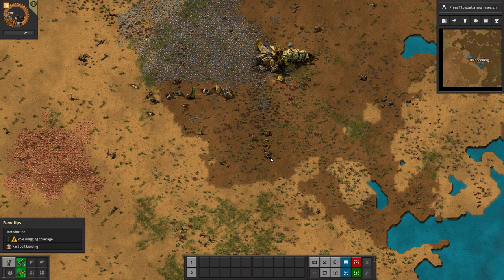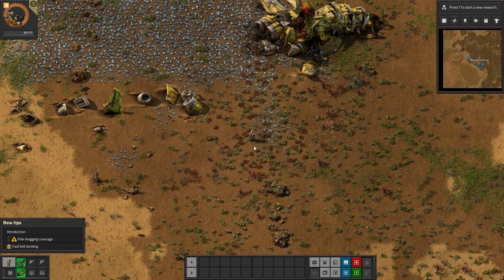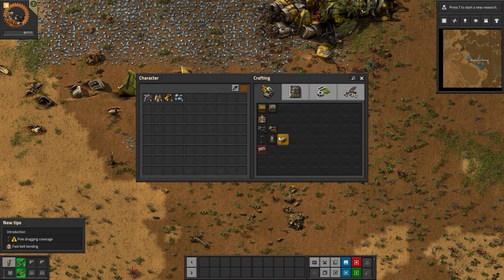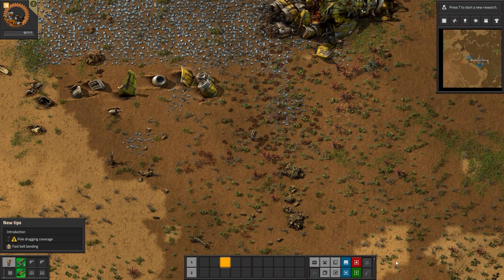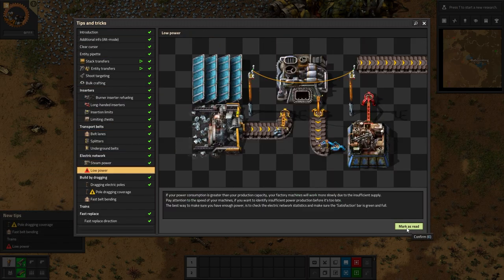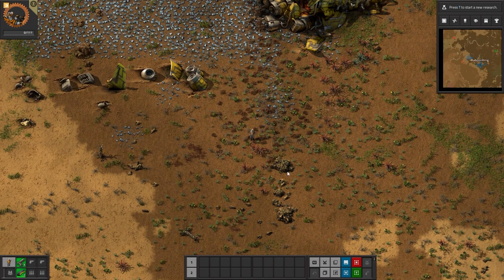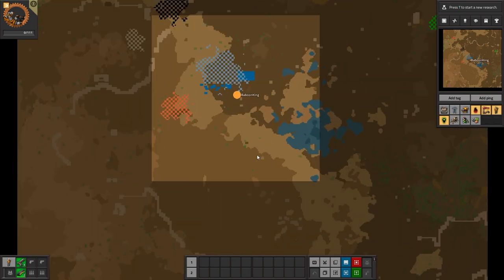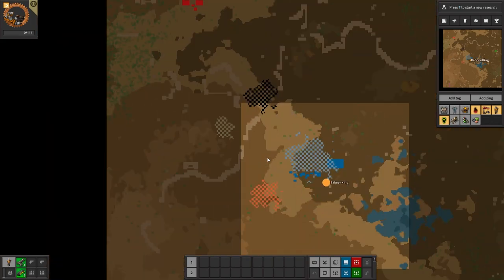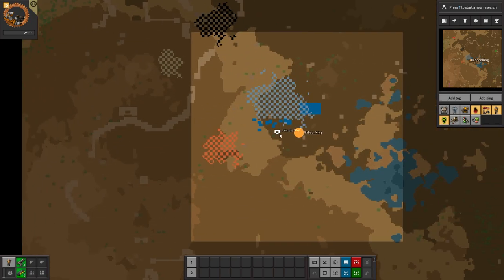A lot of things have changed for me - this menu is very different, this bar used to be on the left-hand side. If you press M we can open up our map and pan around. There's even a nice filter over it. There are some enemies to the north-west of us.